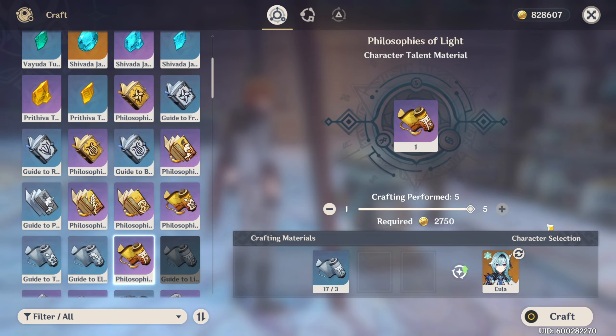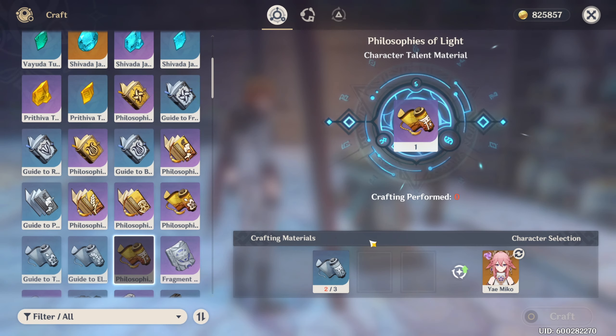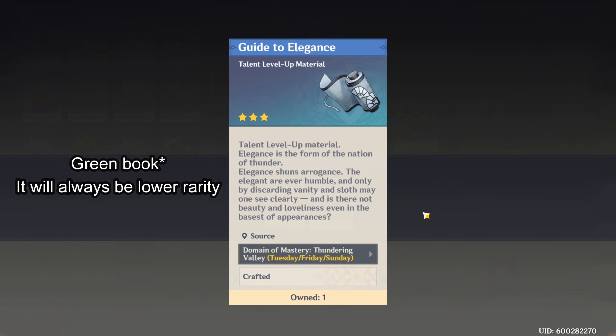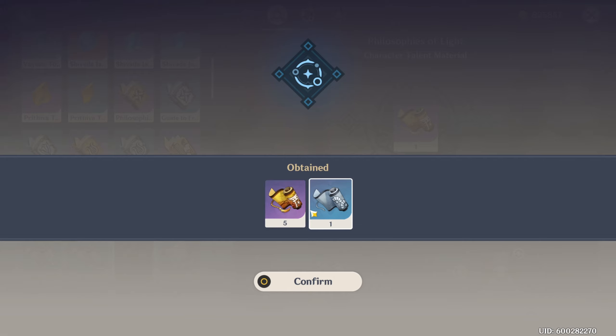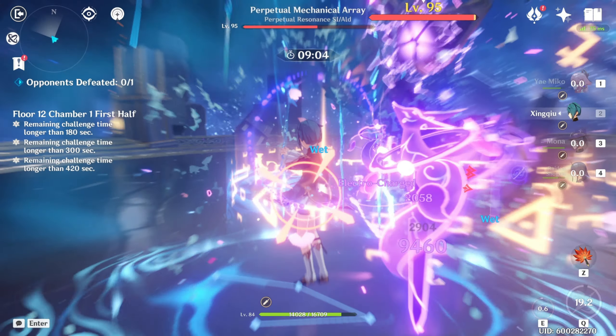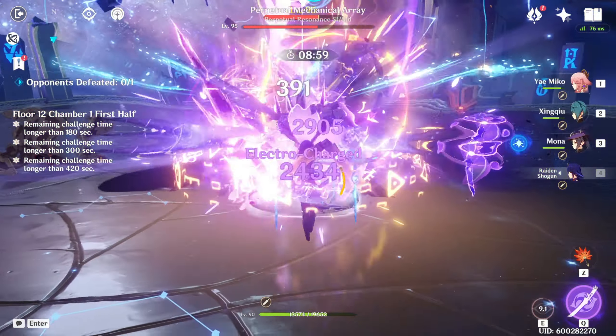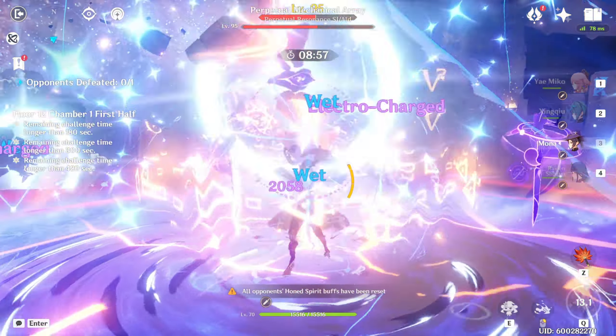For her last passive: if you're crafting a blue book from Inazuma, you have a 25% chance to get a different type of blue book also from Inazuma. For example, crafting a Guide to Light has a 25% chance of creating Guide to Transience or Guide to Elegance — likewise for Liyue, Mondstadt, and future regions.